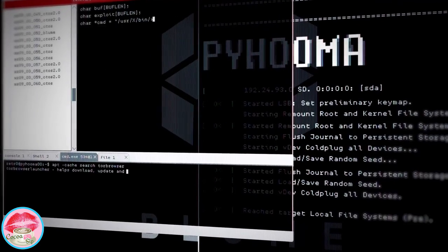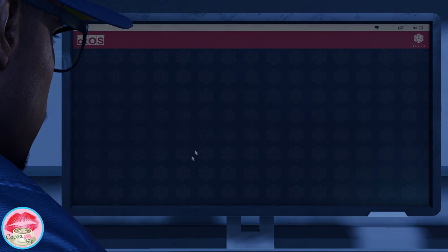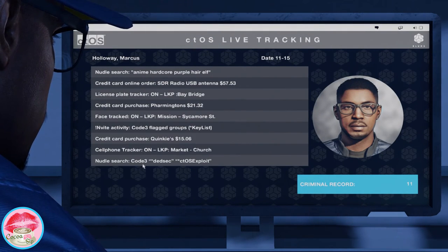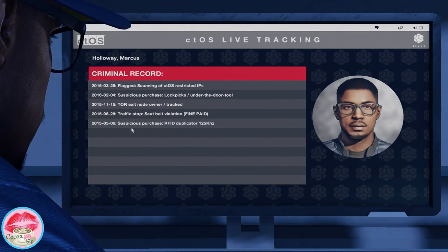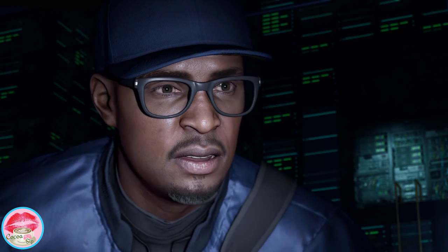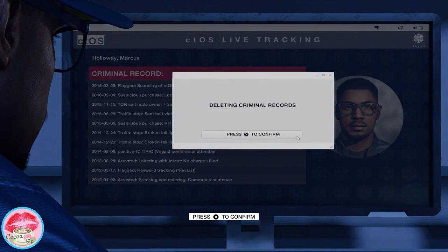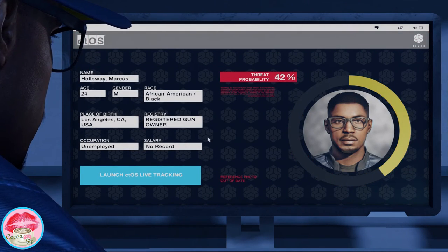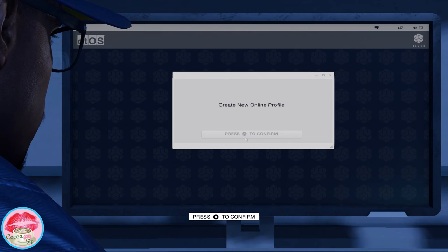I think we're doing pretty good so far. Look at all our stuff — this is our record. Eleven. "You know that's you." Heck yeah, delete that crap. No one needs to know. Booyah! We're done. Easy. Now we're gonna create a new online profile.